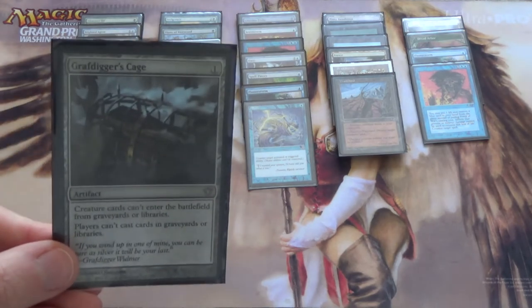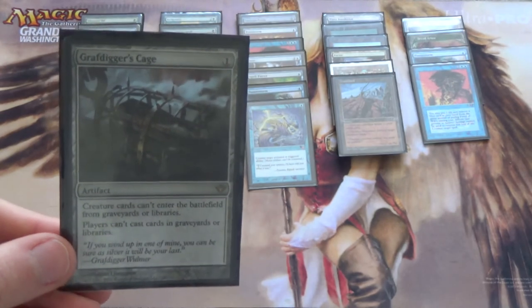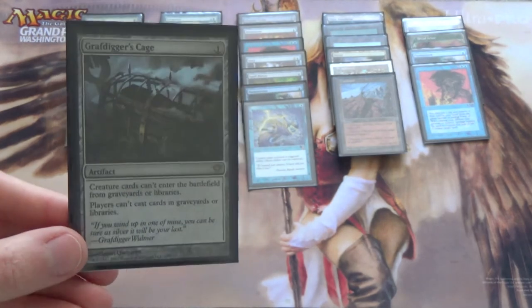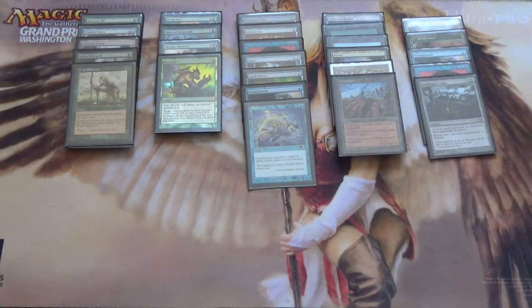Next, Grafdigger's Cage for a myriad of decks — against Elves, for instance, to keep them from Natural Order or Green Sun's Zenith; against Dredge or Snapcaster Mage decks, etc. It doesn't serve as a hard stop to much of anything, except perhaps Reanimator. Dredge can still beat you through zombie tokens off Bridge from Below, but you're still a fast deck — you can often beat them before they find their alternate win condition.